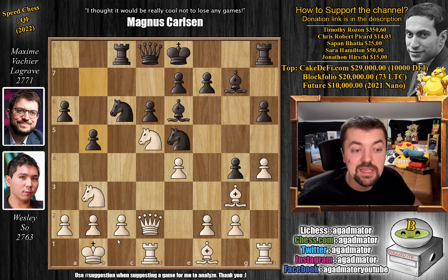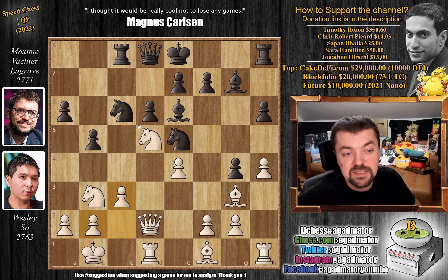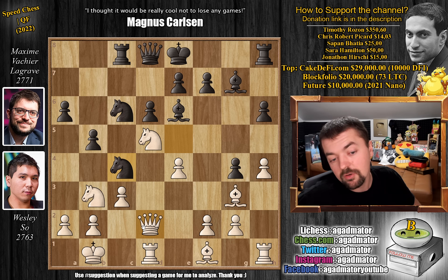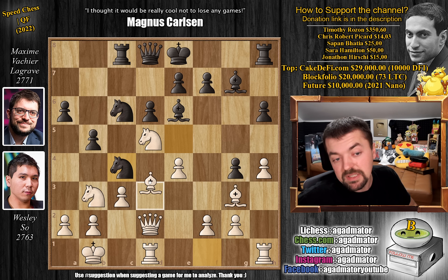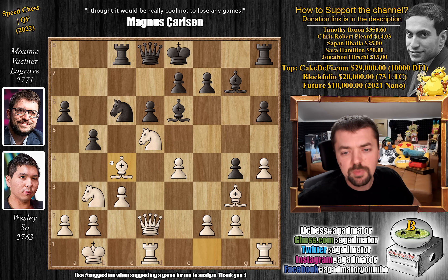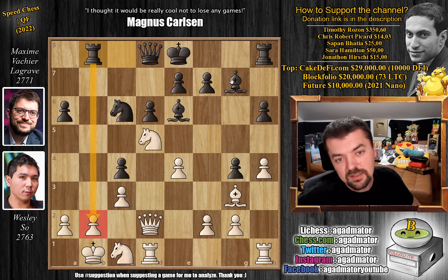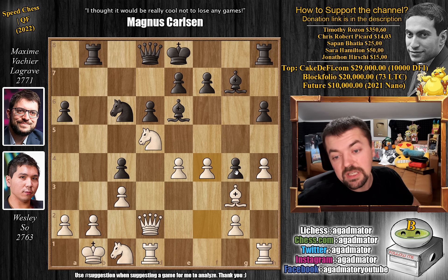Now king to b1, getting the king off that diagonal — very useful. If the black queen ever finds her way to a5, you also want the a2 pawn defended. Pawn to b5: MVL starts his queenside expansion. Pawn to c4 — pawn to c3 would be a terrible move — now it defends against the knight and the bishop is not as strong. Knight to c4 attacks the queen and puts pressure on the b2 pawn. Wesley decides, in blitz especially, it's better to get rid of this knight — so bishop captures on c4, b captures, and now knight to c1, rook to b8. You can already see all the pressure Maxime's bishop and rook are putting on White's queenside. Wesley plays f4, and now g captures on f3.